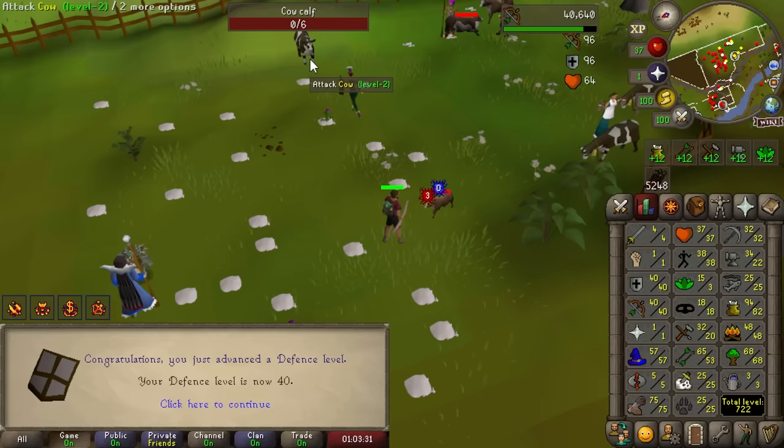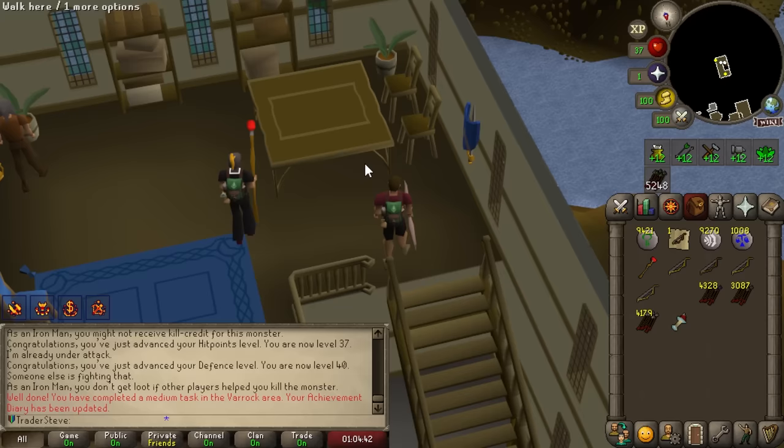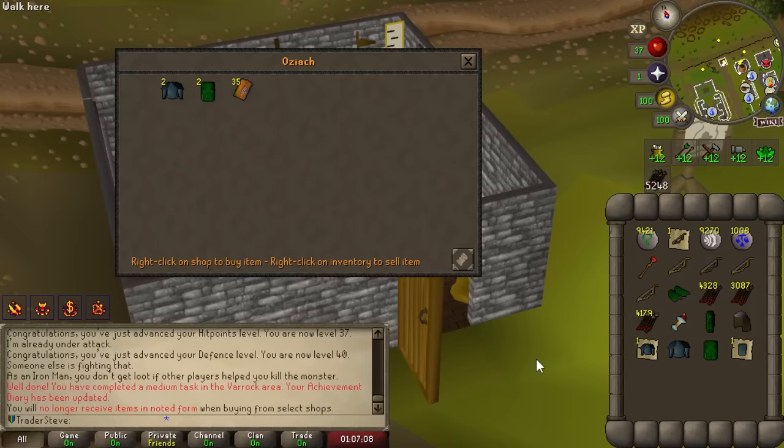We grinded all the way to 40 ranged and 40 defense — just enough to give us a start so we're not getting one-shot by anything. Because Dragon Slayer is auto-completed we can just go ahead and grab ourselves some green dragonhide, which will probably be our best armor for a while. Heading over to Oziach we can also get the green dragonhide body, and equipping all three pieces is actually a medium task as well.